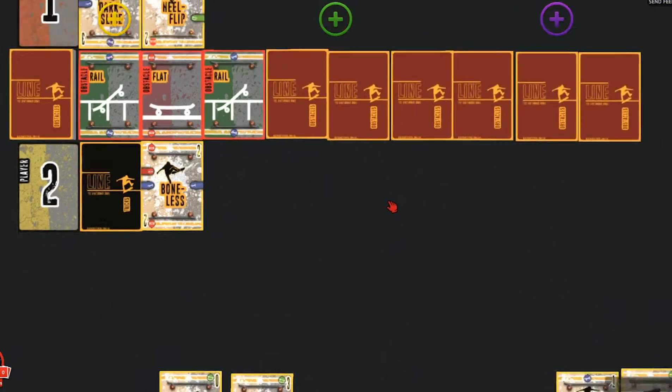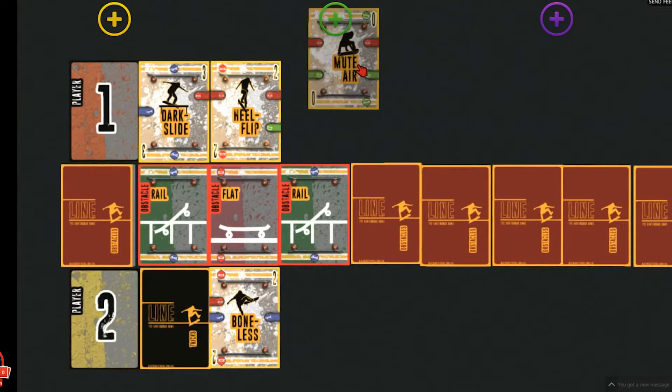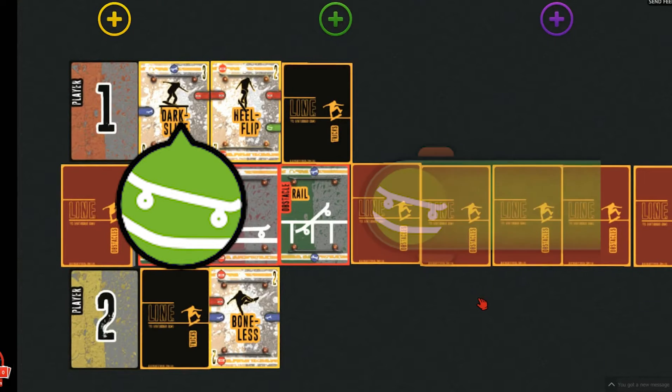As previously mentioned, if none of the trick cards in the player's hand have a connector to the obstacle deck card or any of the previous trick card skateboards that they have played, then the player must choose one of their trick cards to play but face it down. In this example, player one has a trick card that will connect to both of their previous trick card skateboards, but the card has no connectors corresponding with a rail obstacle. They choose to play the mute air trick card face down. A playable trick card must always connect to at least one obstacle connector and one skateboard.